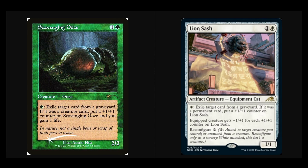Scavenging Ooze has basically only the first text of Lion Sash, and even those are slightly different. Both are color-intensive, both cost one mana to exile one target card from a graveyard, and both can exile anything from any graveyard. But Skooze only grows from creatures, whereas Lion Sash grows from any permanent. Skooze gains life; Lion Sash does not gain life.